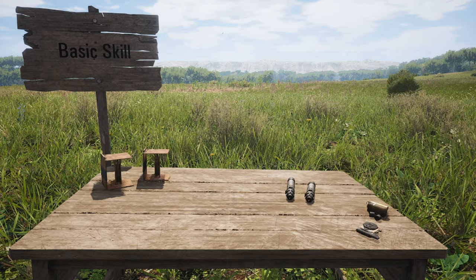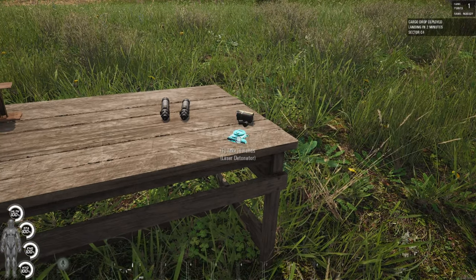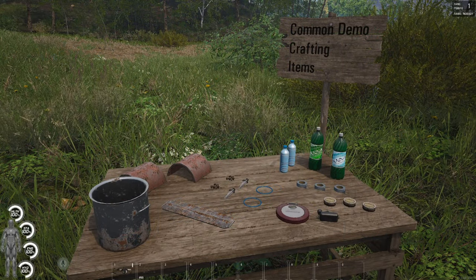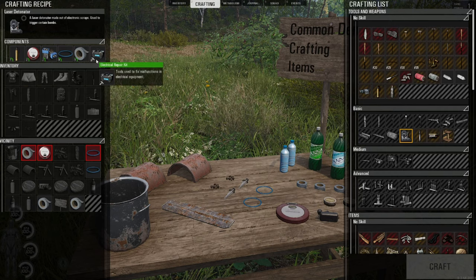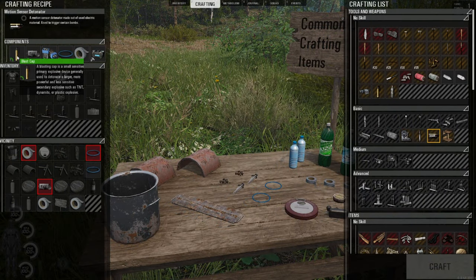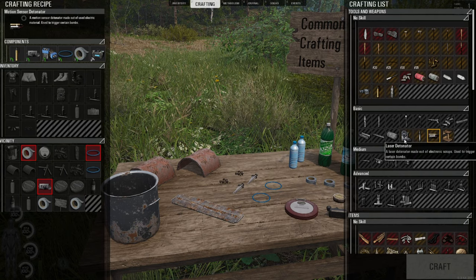In the basic skill tier, we've unlocked the ability to craft both styles of detonators currently in the game: the motion sensor detonator and the laser detonator. Although most of the crafting items for demolition devices are common, there are also a few that are not so common — the CD player, parking sensor, batteries, and the electrical repair kit are all needed to craft the laser detonator and the motion sensor detonator. You will also note that your blasting cap comes into play here, and this is the only use for the blasting cap: these two detonators.